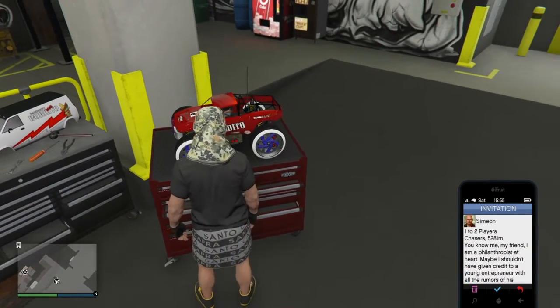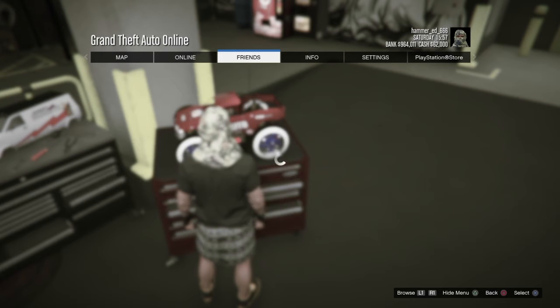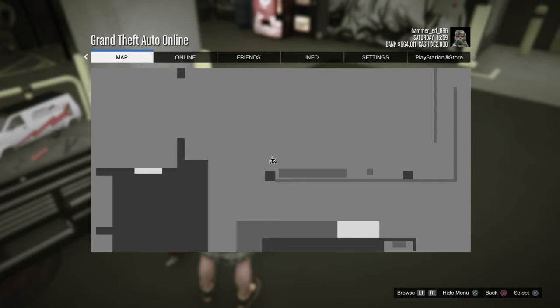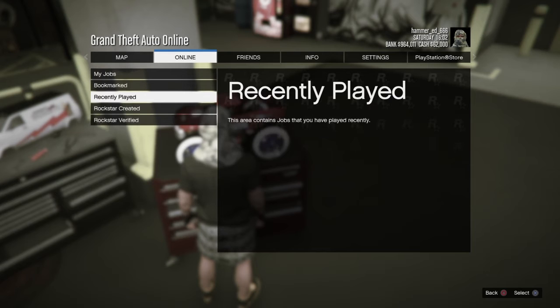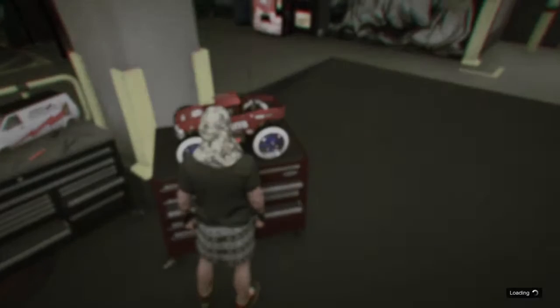When you get here, press pause and X at the same time. Go online, go friends, online jobs, play jobs, Rockstar created, mission.